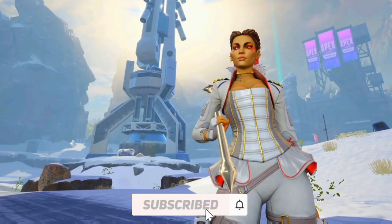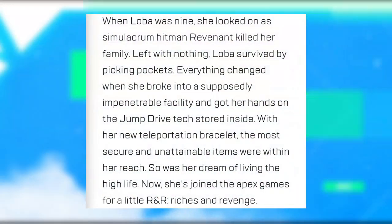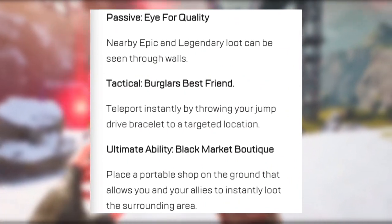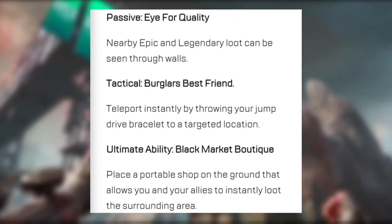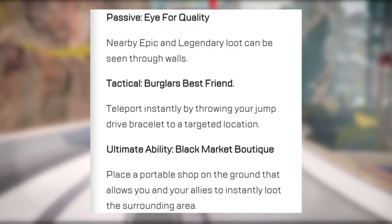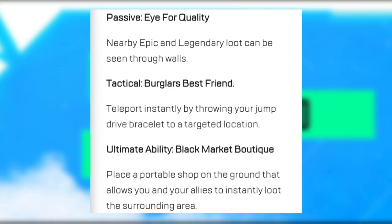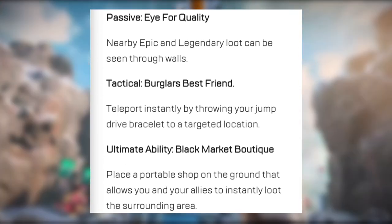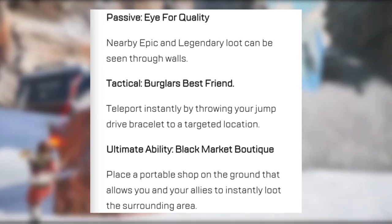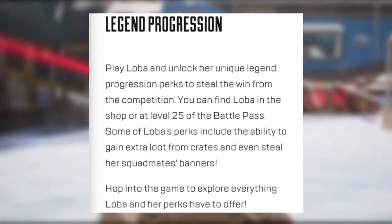The new legend coming to the game is Loba, which we've known about for quite a while. Her passive is Eye for Quality — nearby epic and legendary loot can be seen through walls. Her tactical is Burglar's Best Friend — teleport instantly by throwing your jump drive bracelet to a targeted location. Her ultimate is Black Market Boutique — place a portable shop on the ground that allows you and your allies to instantly loot the surrounding area.